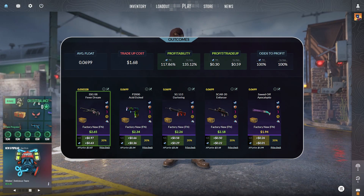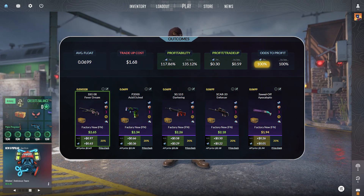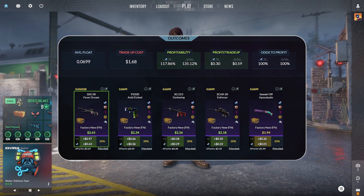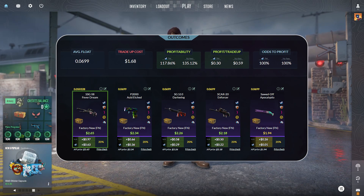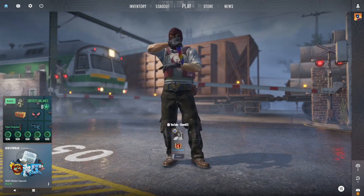Jumping over to our third trade-up here, this trade-up comes in at $1.68. We have 100% chance odds to profit both on Steam and on a third-party site. The top option here is the SSG Fever Dream, factory new condition — $0.63 in profit when selling on Steam, or $0.97 in profit when selling on a third-party site.